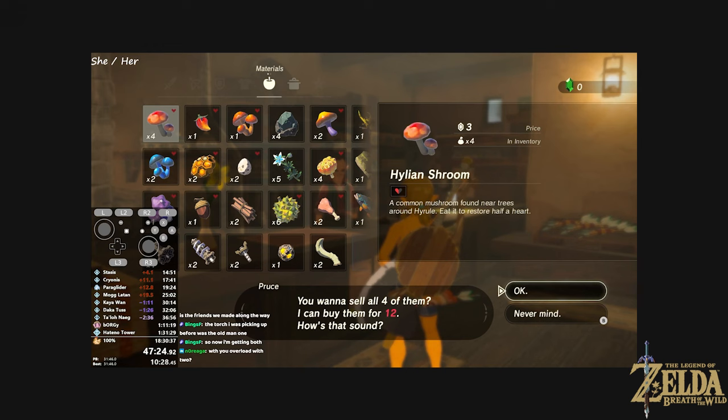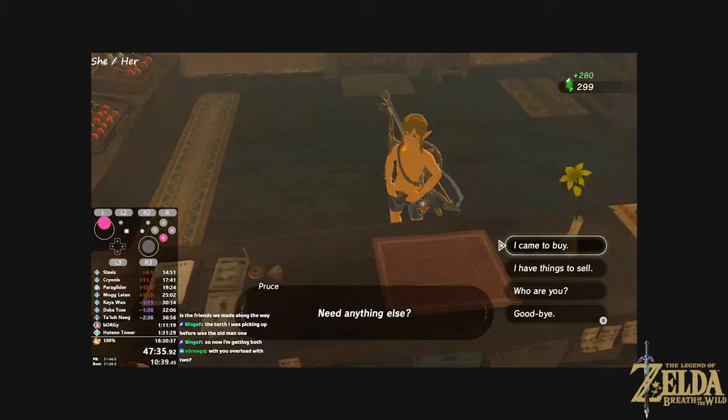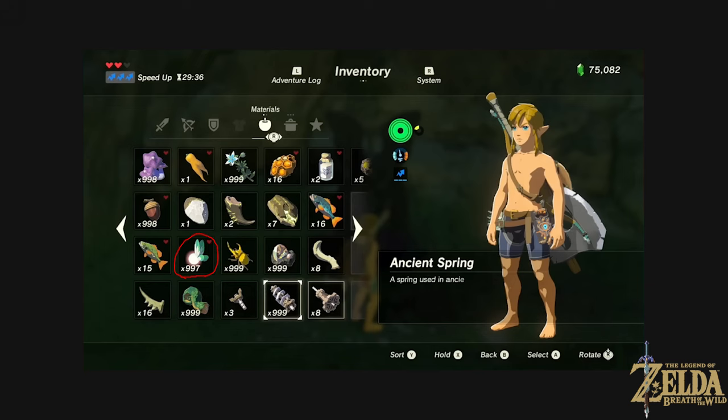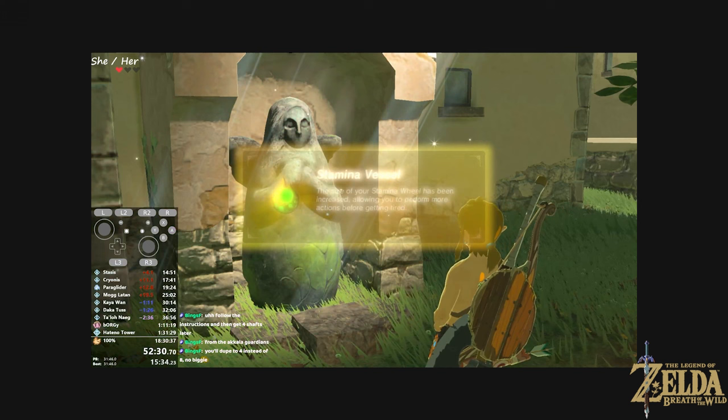This glitch in Breath of the Wild is just as powerful as it is complicated, so let's try to keep this simple. By selling an item slot and dropping the same item at the same time, you can trick the game into thinking that you have a different number of inventory items than you actually have. Due to the way the game stores your inventory, you can use this to manipulate different values within your inventory. By doing this, you can duplicate items, become invincible, and give yourself items you would not have otherwise had. This is a vital glitch multiple Breath of the Wild speedruns use. IST and inventory corruption is something that is being explored in Breath of the Wild glitch hunting, so I would not be surprised if this leads to something much larger in the future.